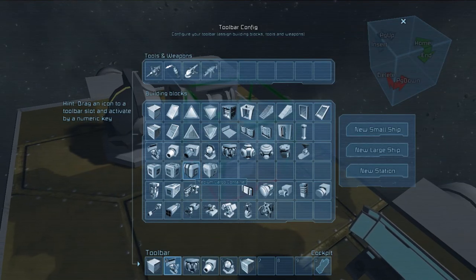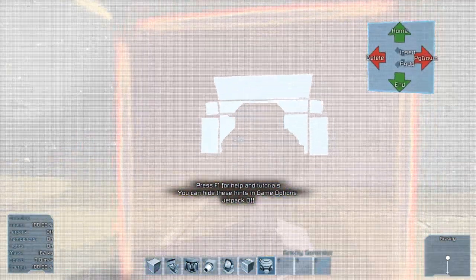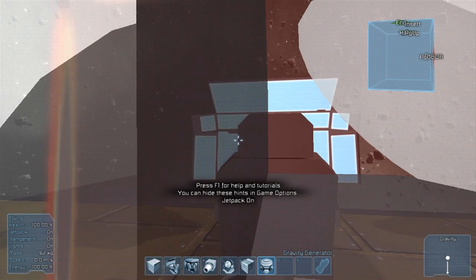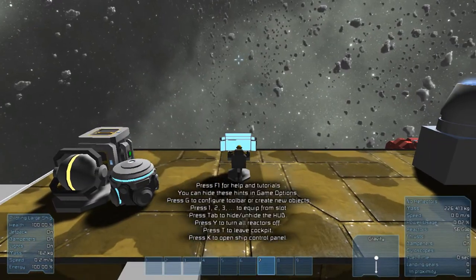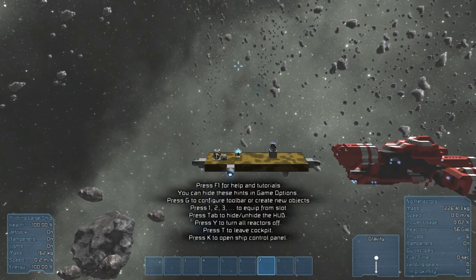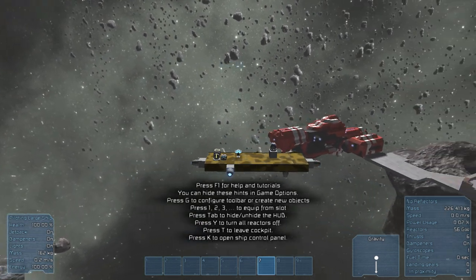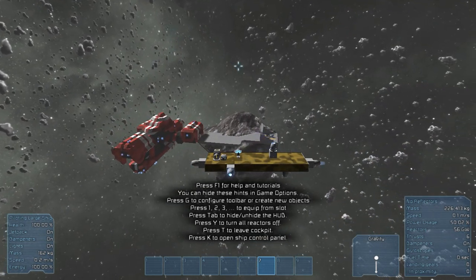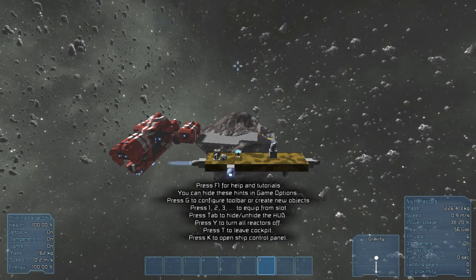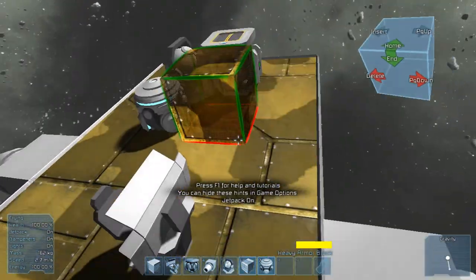I need to put a gravity generator — that would help. I think that worked. Now let's hit K and zoom out. It is being gyroscopically stabilized and staying here, so that's good. Now I don't have to worry about hitting it. I know I've got it leveled, we're good. Now I can start building some really cool stuff.